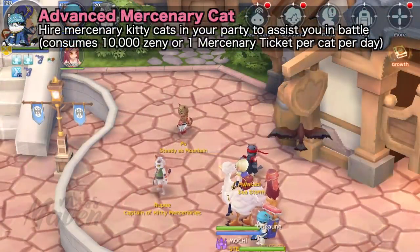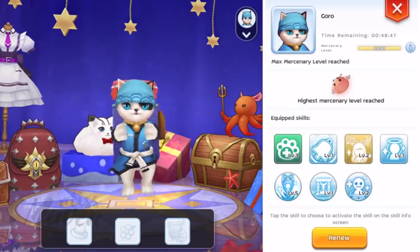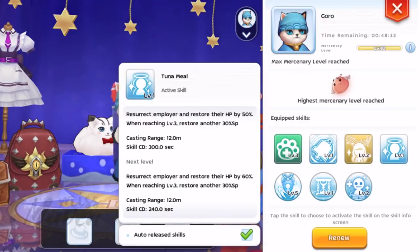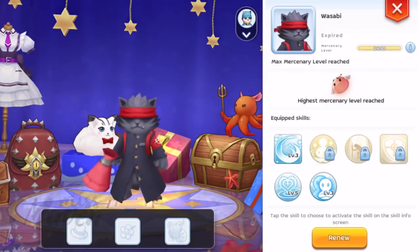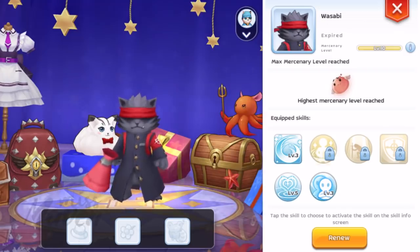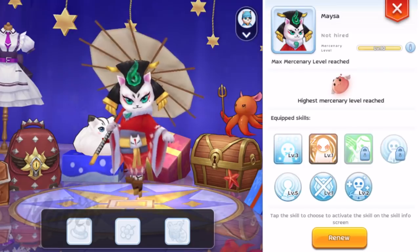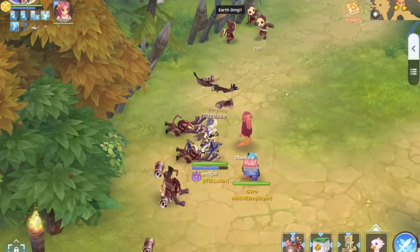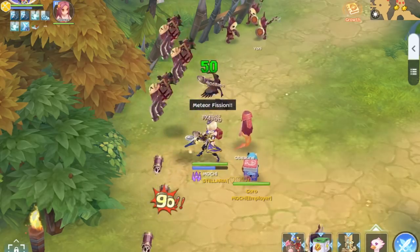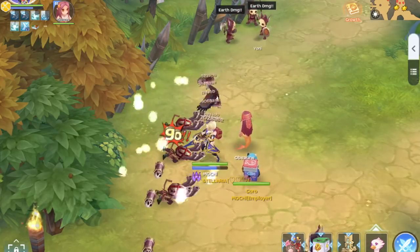You may also hire mercenary kitty cats in your party to assist you in battle. Gora is probably the most indispensable in the party as he grants healing and SP regen. He can even resurrect you when you get killed. Wasabi can act as a tank as he can take 90% of the damage you receive. If you're playing a support character and have difficulty one-hit killing monsters, then you can hire Po or Mesa to increase your physical or magic abilities respectively. There are also farming spots where you want to tick Stay Alert, which allows you to stand still on a particular spot and only kill monsters that spawn nearby. This is practical on maps where monsters spawn constantly in clusters.